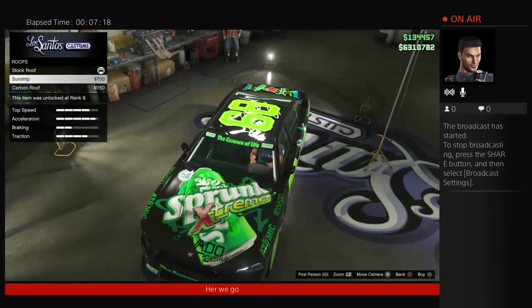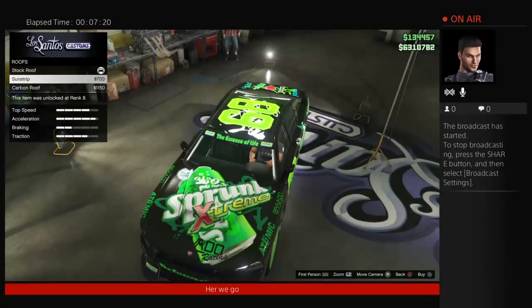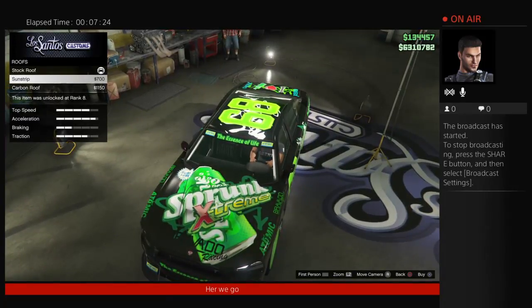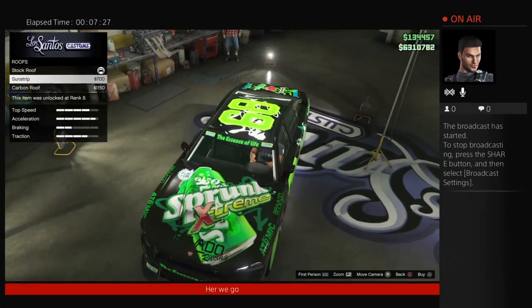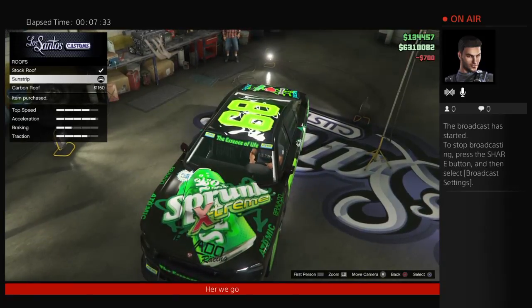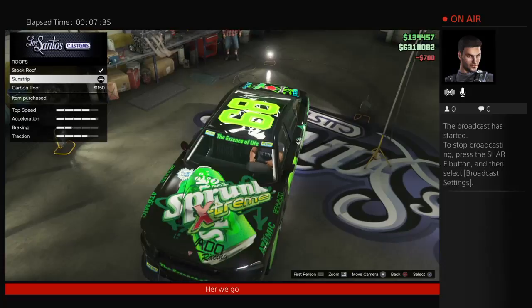For the roof you can put a sun strip on it for $700, or go with a carbon roof also at $700, to keep it looking like a race car.